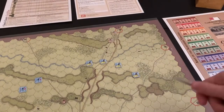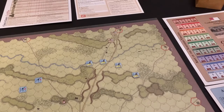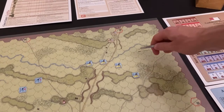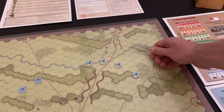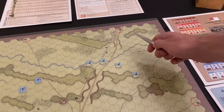I've got the map already set up. It's pretty straightforward. It's a meeting engagement, so there's not a lot of counters on the map. We've got the classic situation of Gamble and Devin, those two brigades of Buford's division opposing Heath's division, the Archer and Davis brigades along the Chambersburg Pike.